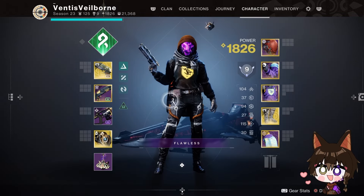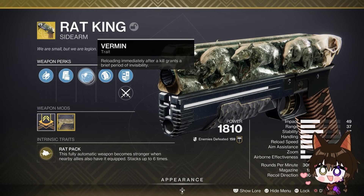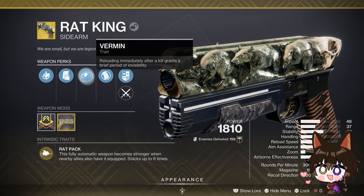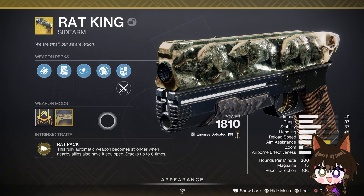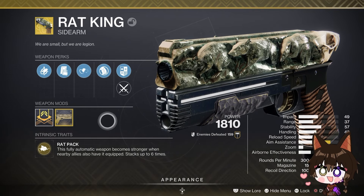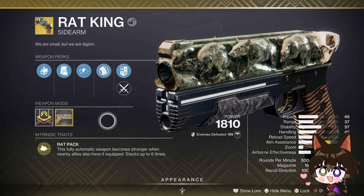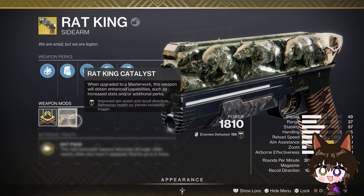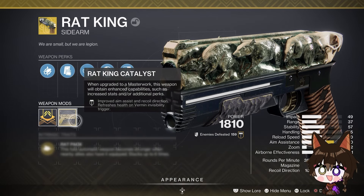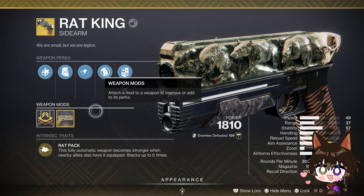For our weapons of choice, first up is Rat King. For those who don't know, Rat King is an exotic sidearm that's been around since the Red War. Its trait is Vermin — reloading immediately after a kill grants invisibility. The intrinsic trait Rat Pack makes this fully automatic weapon stronger when nearby allies also have it equipped, stacking up to six times, increasing rate of fire and magazine size. With two people it was 19 rounds, with one person it was 17. The catalyst gives plus 20 aim assist, improves recoil direction from 90 to 100, and refreshes health on invisibility kills.